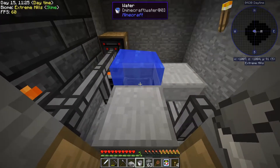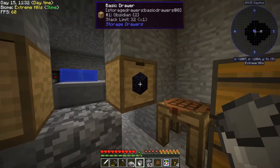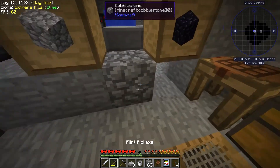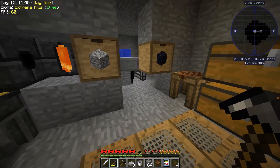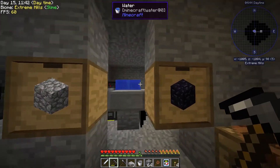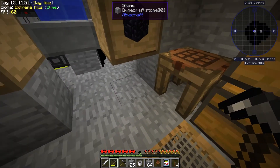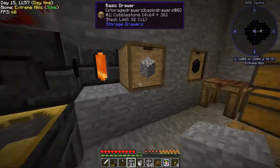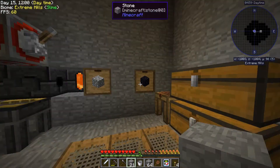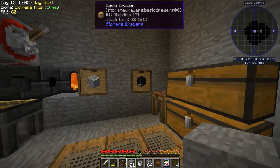You can see it's making obsidian, and that obsidian is ending up in the chest. That's going to go through a lot of lava, but that's not a big deal because we have infinite lava coming. And that is pretty much done. So I'm going to close this off and we never have to look back there again - we have infinite cobble, infinite lava, and infinite obsidian.